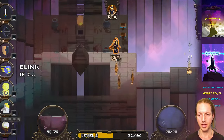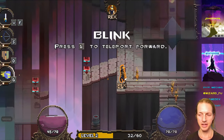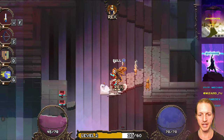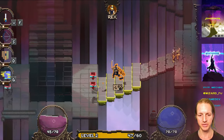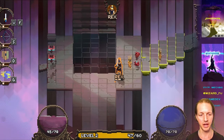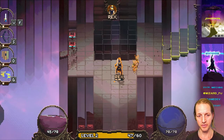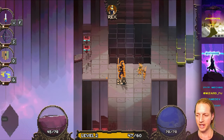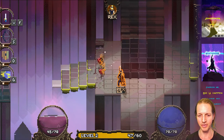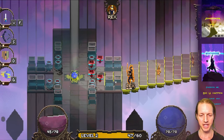You get more gold and more light points from fighting enemies, and when you go back to your ship you can spend those light points and gold to buy items. Light points are also used to upgrade abilities and different attributes for your player. It's really cool to experience picking up that gold viscerally during the match.